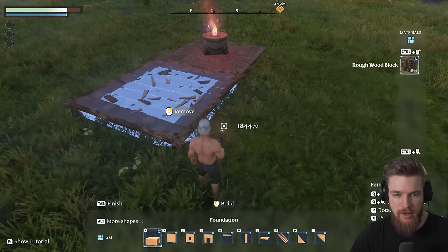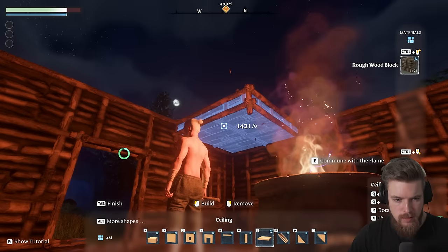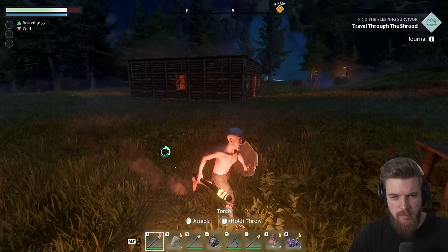We're going to equip the hammer and press Tab. As you can see, there are a bunch of different craftable options out of wood, stone, or any other material. I'm going to select a four-meter base and put it down here so we can start expanding our base. I'm going to make some windows, make a door, and it's now starting to get dark. We're going to build another floor — this building system is so easy.